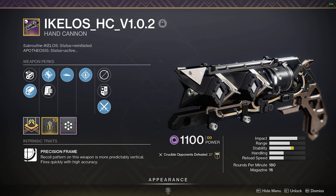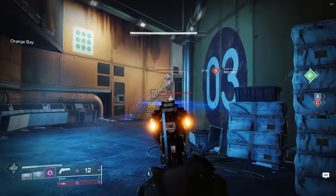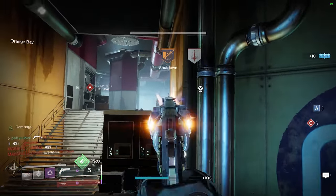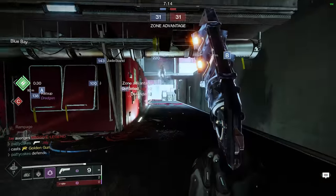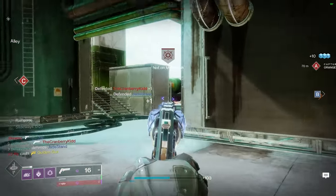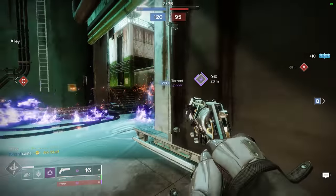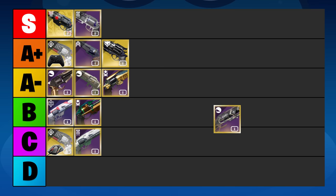The Ikelos hand cannon is a 180rpm precision frame. Honestly, I don't understand the point of this archetype right now. It kills slower than a 140, it's worse at peak shooting than a 120, and yeah they do have better inherent in-air accuracy, but you can also get that on any other legendary hand cannon with an Icarus Grip mod. When getting footage for this video, I was shocked at how bad this thing felt compared to every other hand cannon I had tested. I can't in good faith recommend this hand cannon for PvP — I'm going to put it D tier.